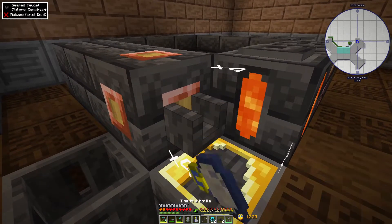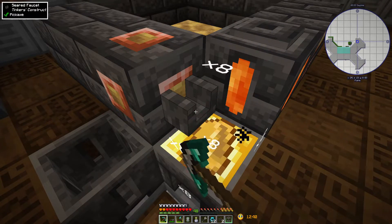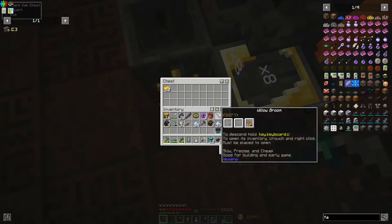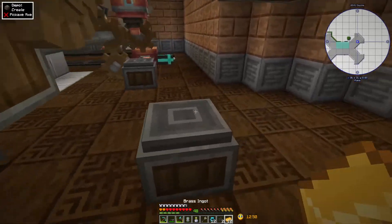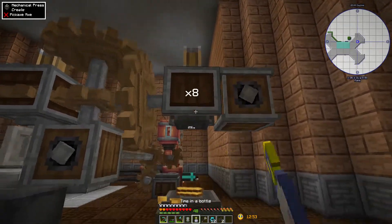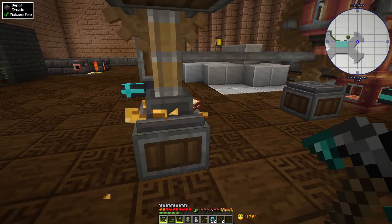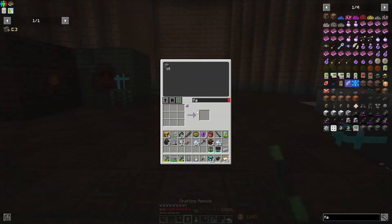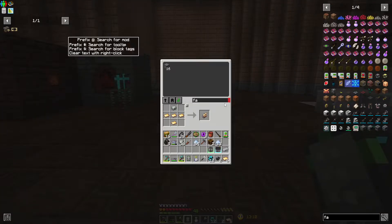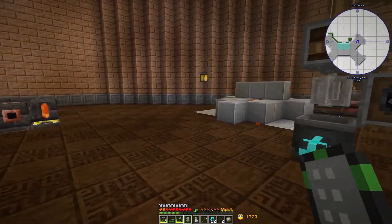That one went right down into our chest - actually since that was used up during the process. We'll speed this up a little bit with the time in a bottle. Nice. Put this down here, speed this guy up. Nice. And from there we can make a couple of these brass hands.